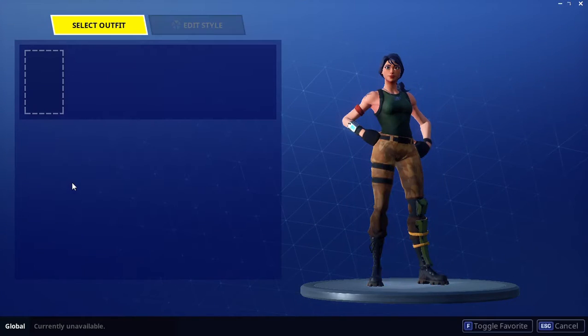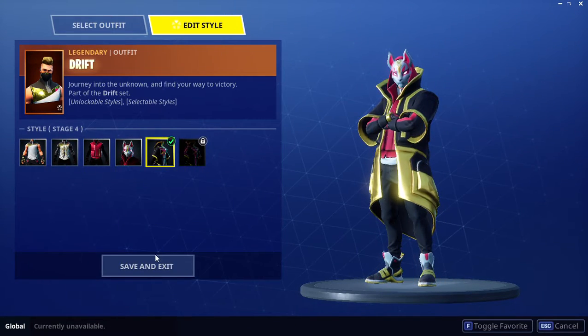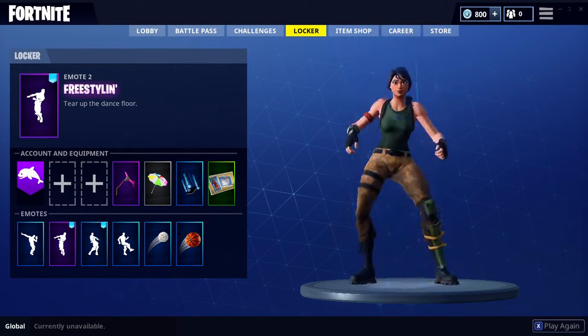I'll show you again. With the Carbide it was a bit weird because I had edit styles, so I'll become the Drift skin. Save and exit. Left-click on the X, double-click on another character, and then you become the default character.